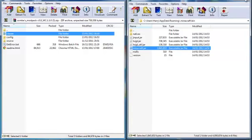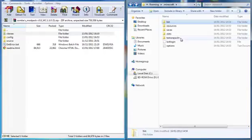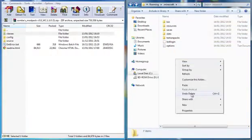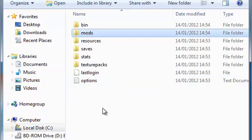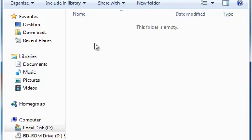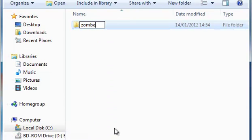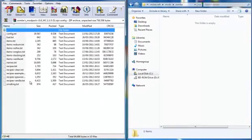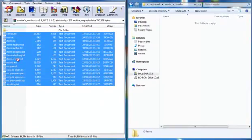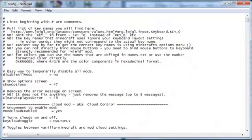Go back to your .minecraft folder. Right-click and make a new folder called 'mods'. Double-click on that, then right-click and make a new folder spelled Z-O-M-B-E — not with an 'ie' at the end. Double-click on that, go into the config folder, and copy all those files over.